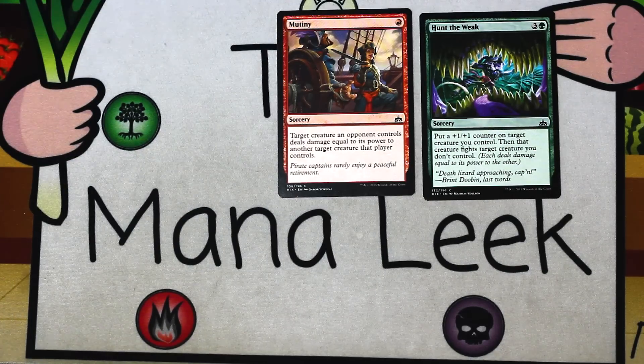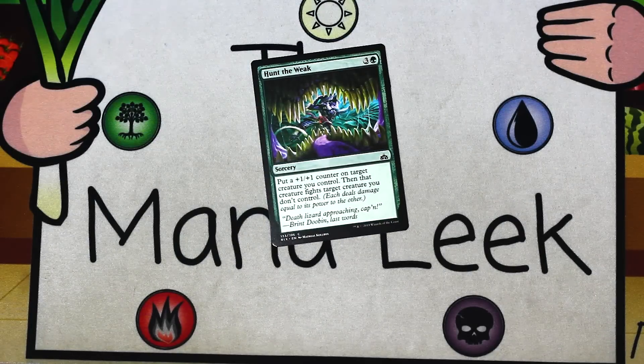So we've got ourselves a bad, bad pack. We are looking at Hunt the Weak or Mutiny, and I am on Hunt the Weak. Let me know what you were on — were you on Hunt the Weak, were you on Mutiny, or is there another card you think was better? Let me know in the comments below. As always, if you have any questions, comments, or suggestions, you can find me on Twitter at TheManaLeak — that's L-E-E-K, like the vegetable, not the card. You can also find me at Facebook.com/TheManaLeak, Twitch.tv/TheManaLeak, and Patreon.com/TheManaLeak. If you like the content, click that thumbs up button and subscribe if you want to see more. I'll see you all next time, and Masters 25 is coming soon.